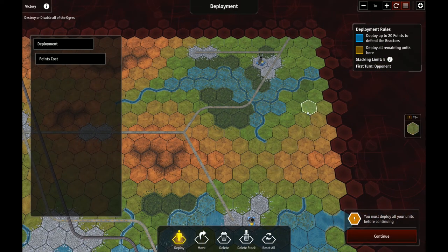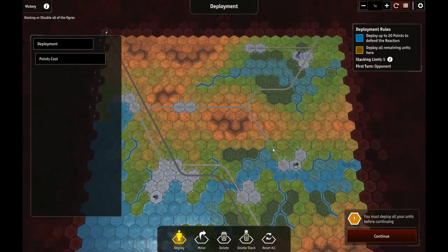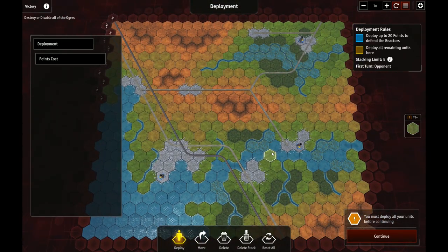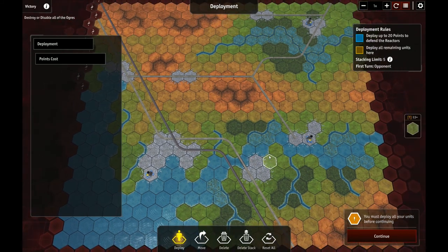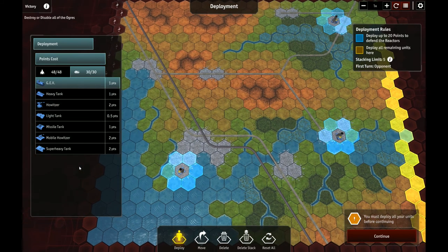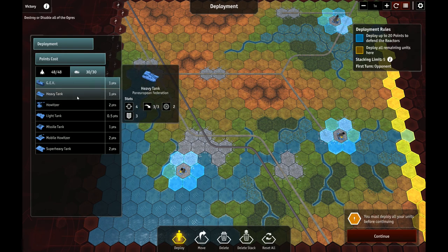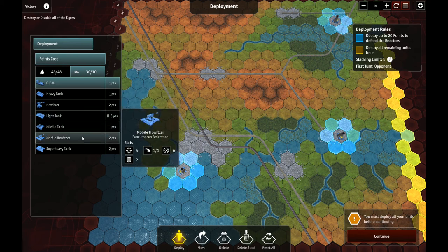Maybe I could get some Marines and have them hoof it across to that area. Regarding howitzers: static howitzers aren't so great, but mobile howitzers — even with only a move of one — can chase a disabled Ogre off the board if its move is down to one or less, staying out of range and continuing to hit. I'm going to try this one more time. I don't make any guarantees because I do kind of suck.